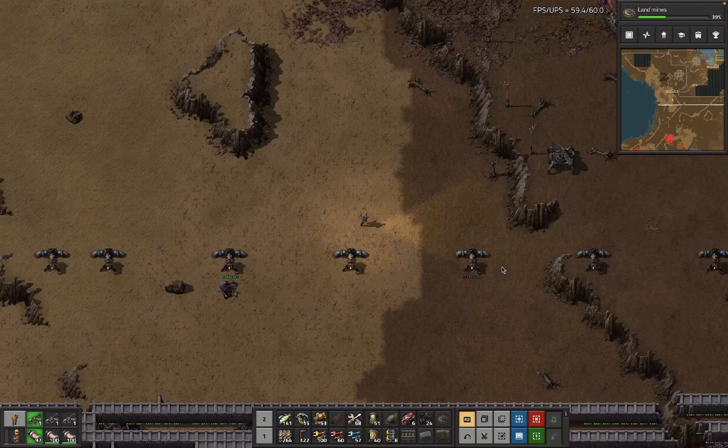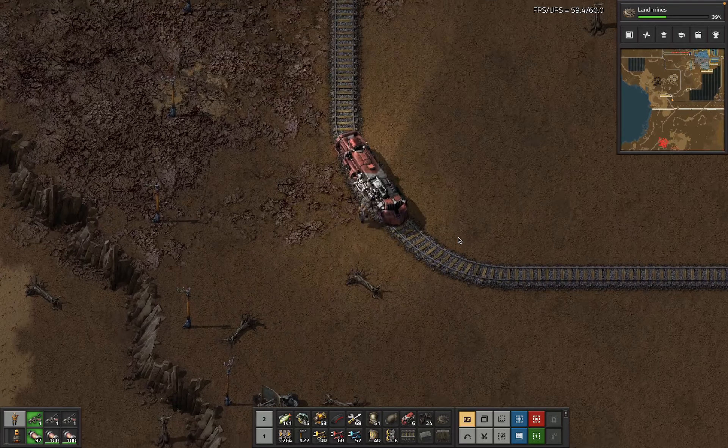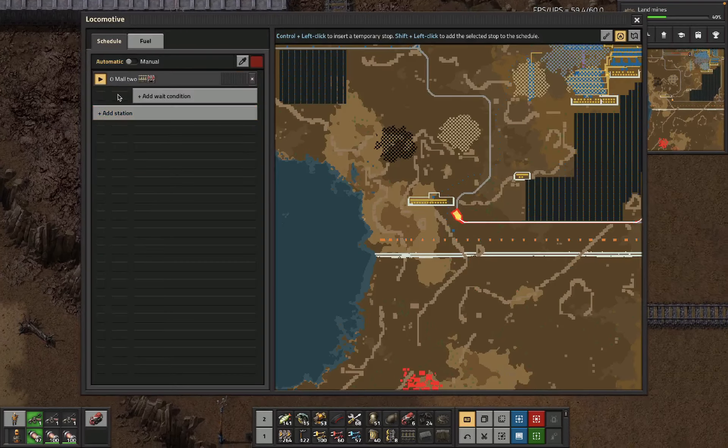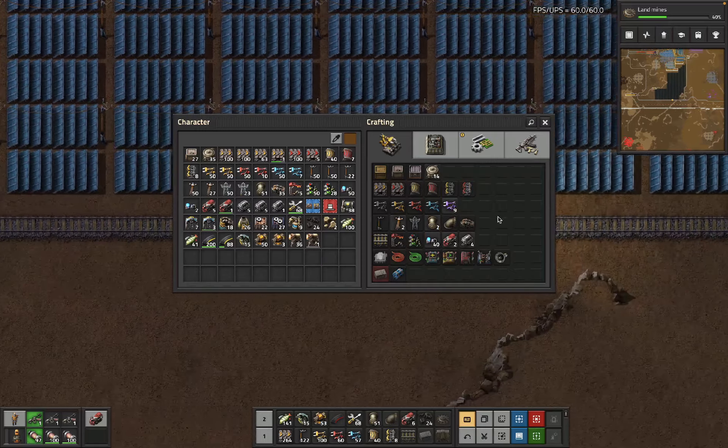We're not going to bother repairing these. I think we're still going to try to get to bots, but bots are still a bit away. Go to this mall, because that's where we've got bullets. We've also got more walls there, and stuff like solar there.